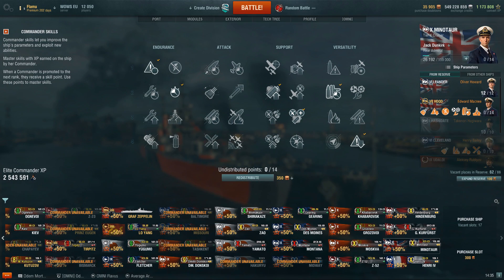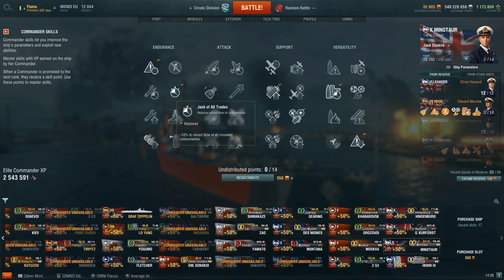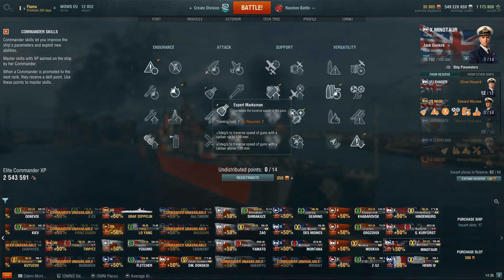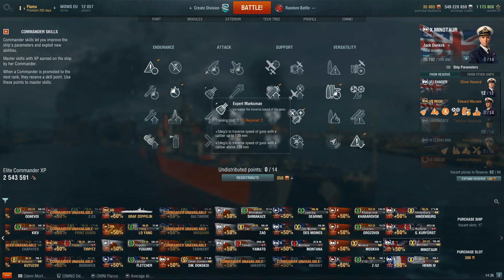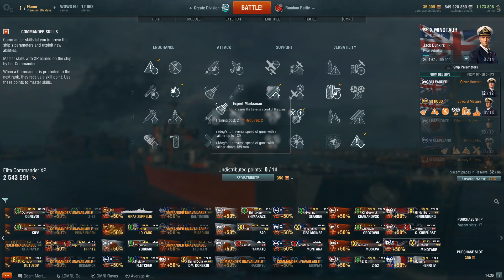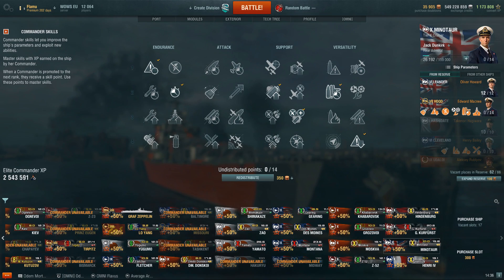Your smokescreens are also massive because you get 30% increased size. When the Royal Navy British battleships come out, Jack Dunkirk is probably going to be amazing on them — 10% reduced reload time on all mounted consumables means much faster heal, repair, and whatever consumable they get, whether radar or defensive AA. And the faster turret traverse will be excellent on battleships, especially since Royal Navy battleships are known for very slow turret traverse. So get Jack Dunkirk — complete this quest as soon as possible, either for your Royal Navy cruisers now or battleships later.